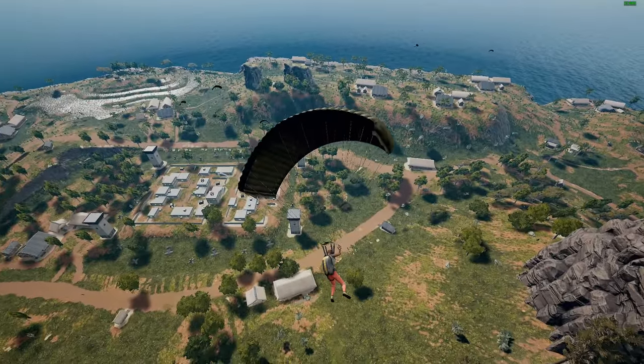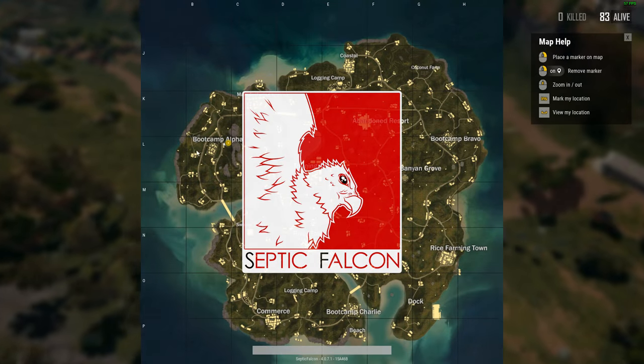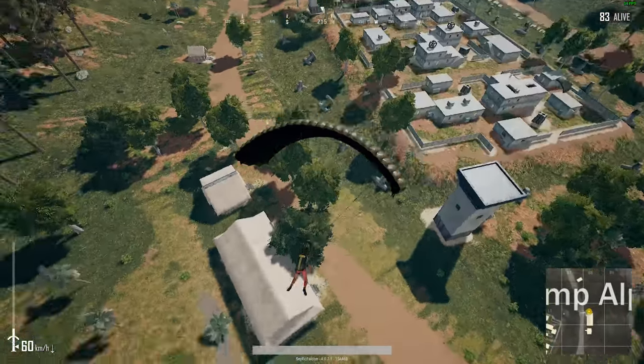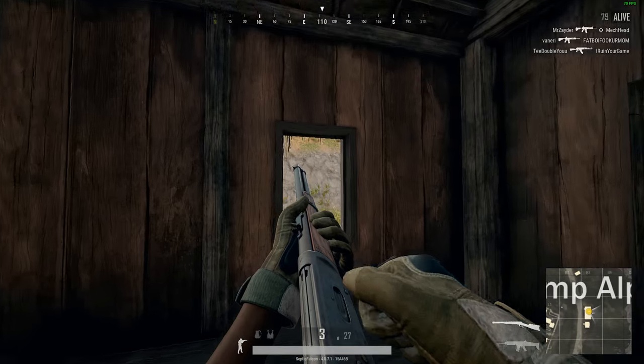Oh god, there's people everywhere, it's gonna be crazy. Where are we dropping? Bootcamp Alpha. I'm gonna die. How do I try these outskirt houses? I think I'm surrounded by gunshots here at Bootcamp Alpha.